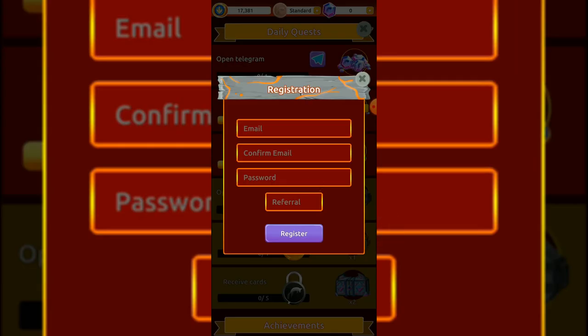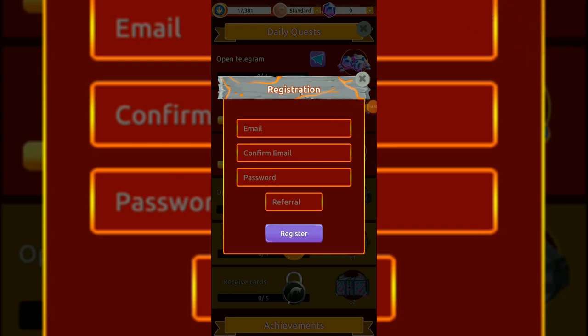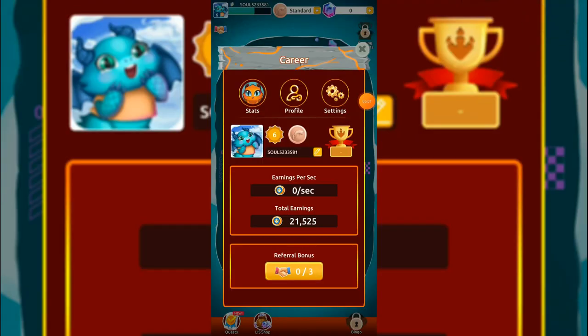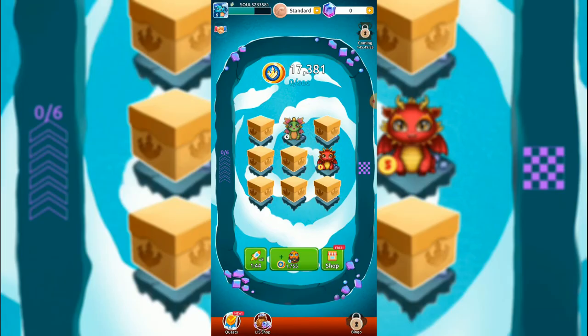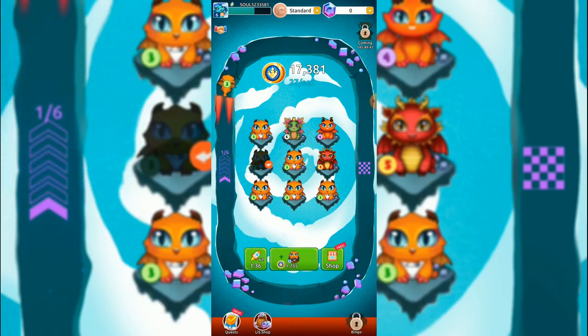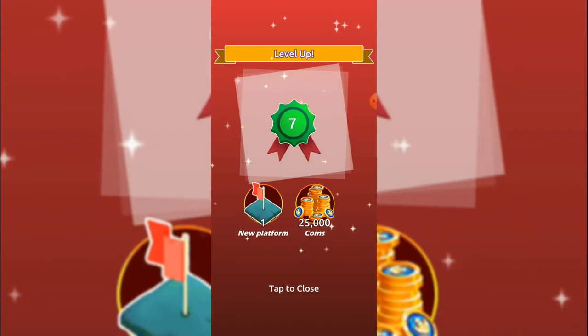I need to give an email. We just reset the settings or login - whatever you call it. We'll get the referral bonus but I didn't connect the referral, so we'll just go straight to playing. I was losing some runs because it was hard, but hopefully this will be much easier. Level up to seven!